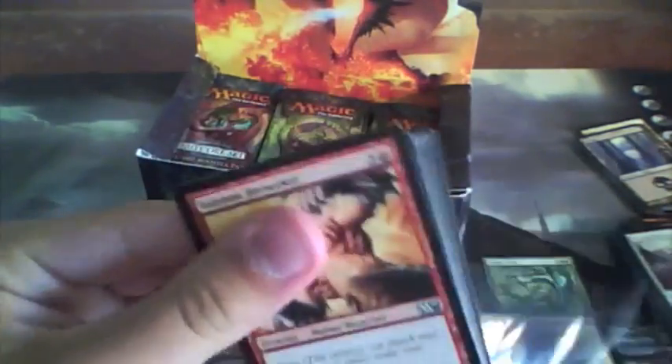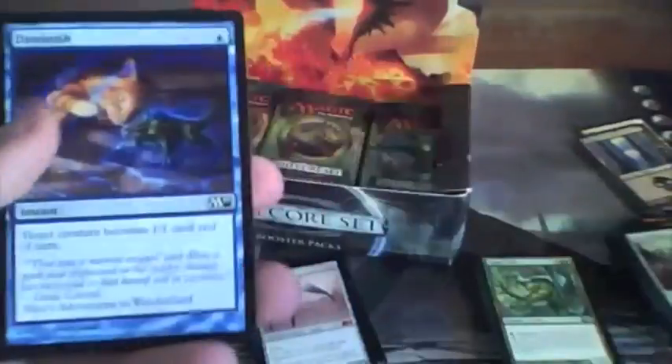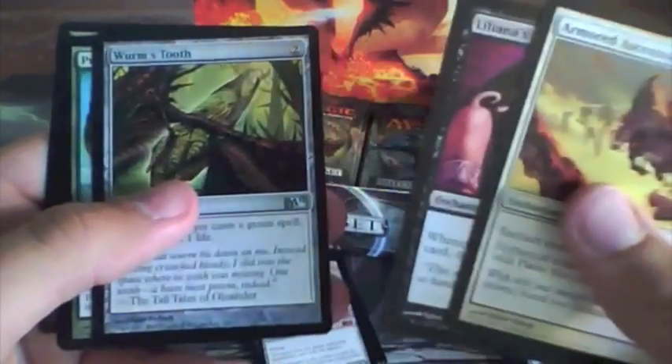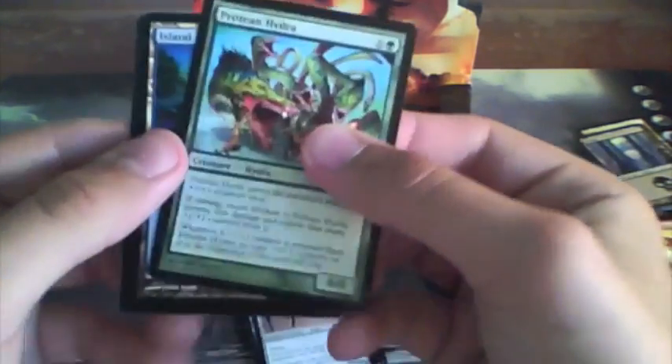When it enters the battlefield, you gain 3 life — a little pricey, but oh well. Next: Volshock Berserker, Gravedigger, the Banshee, Liliana's Specter, Blinding Mage, Incite, Cancel, Duress, Squadron Hawk, Goblin Tunneler. Uncommons: Armored Ascension, Liliana's Caress, and Worm Tooth, with a Protean Hydra for our rare. Pretty cool.